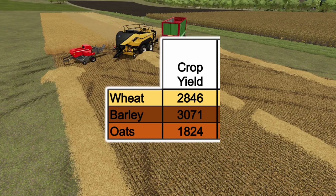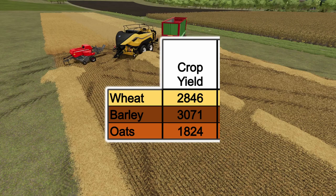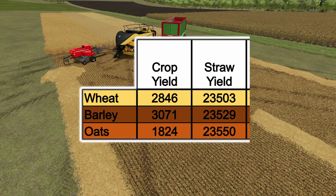As you can see in the first column we have the crop yield. For wheat I got 2,846 liters, for barley I had 3,071 liters, and for oats I had 1,824 liters. In the next column you can see the straw yield: for wheat I had 23,503, barley 23,529, and oats 23,550.